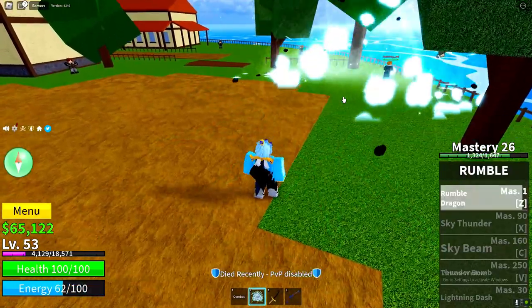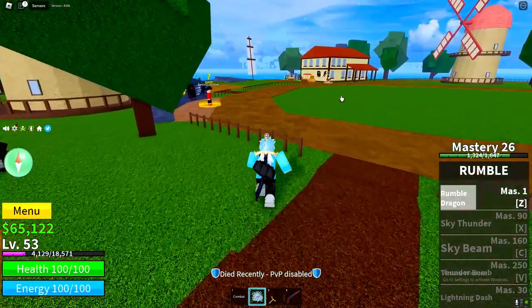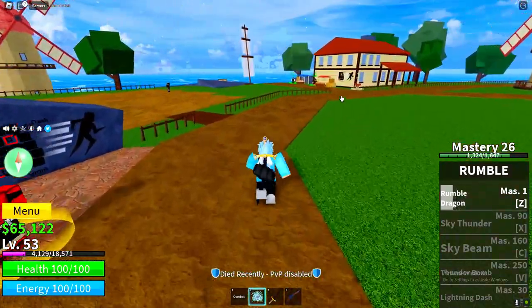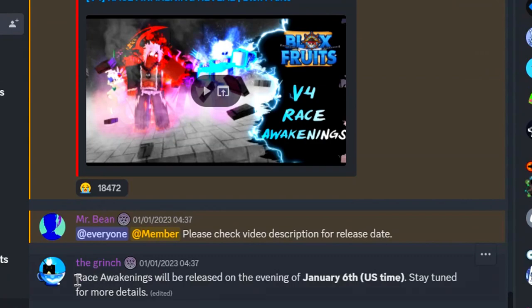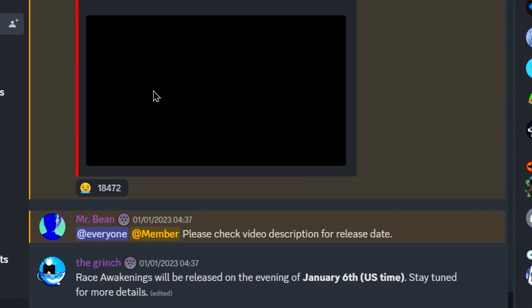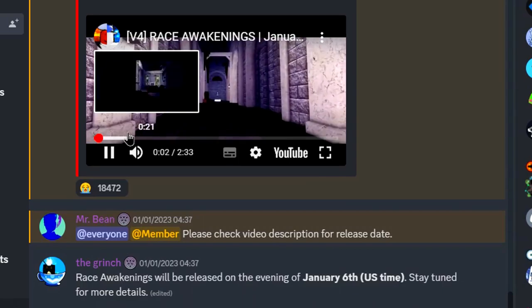So we do have a lot of cards here to redeem. We might as well get started redeeming these cards, but before we do, I want to show you guys something insane. Reese's Awakening will be releasing on the evening of January 6, US time — stay tuned for more details — which is pretty much tomorrow. So as you guys can see, check this out — this is Reese's Awakening.